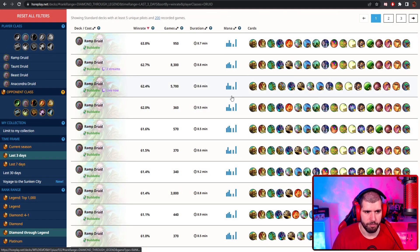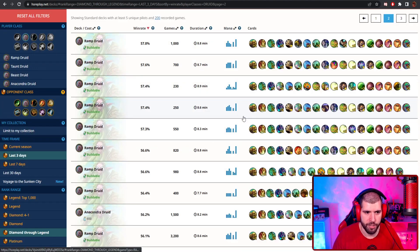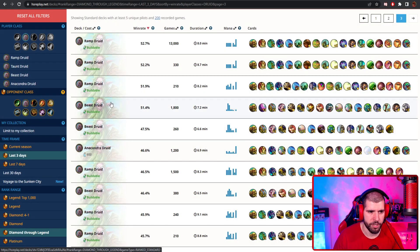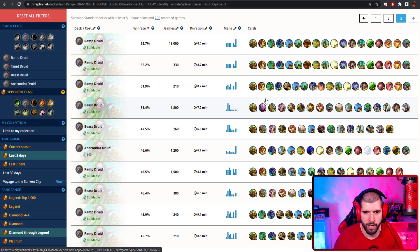For other good Druid decks, you will have to scroll quite a bit down before you start seeing anything other than Ramp Druid variants. Anakonju Druid supposedly is doing okay, and the stats are actually pretty high for a deck this complex, but the core of the deck is basically Ramp Druid again. There are some variations of Beast Druid also out there, but so far they're not working amazingly well, so be careful.